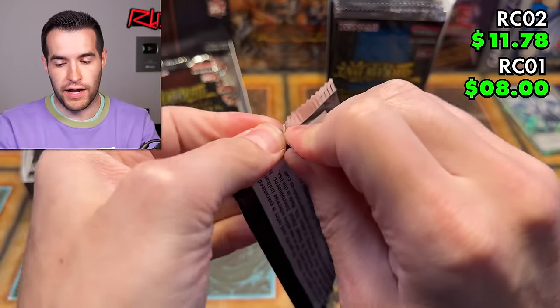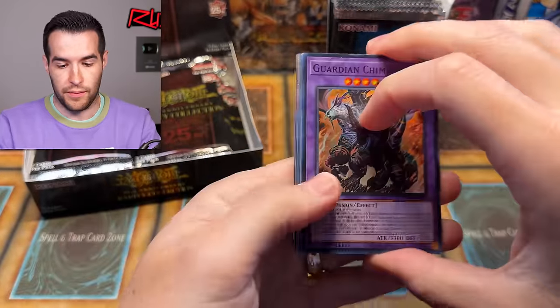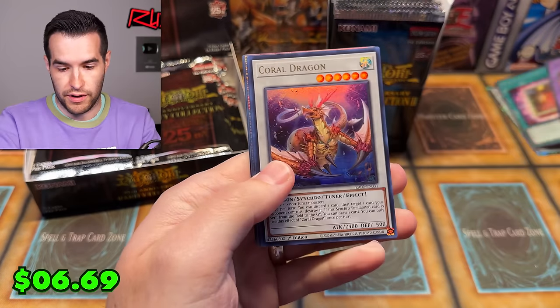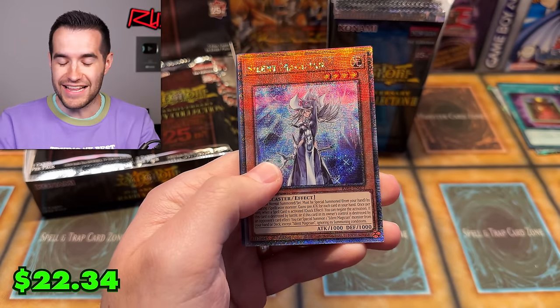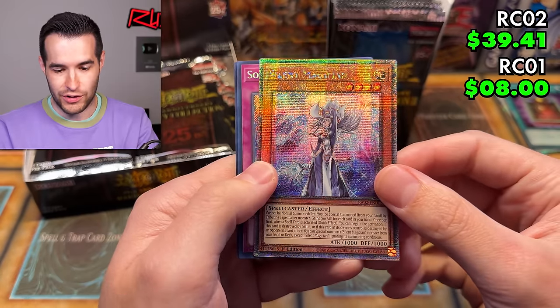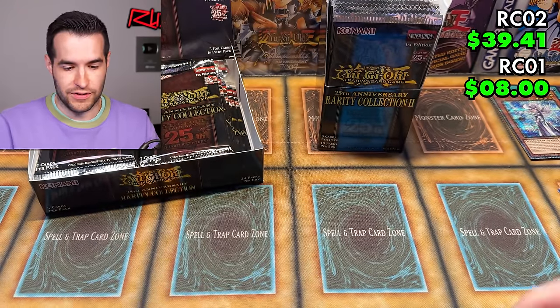Next pack, Rarity Collection 2. So far we've already gotten a Platinum Secret Rare, a Prismatic Ultimate, a Prismatic Collector Rare, a bunch of different stuff. We might have gotten a QCR right here — there's a Prismatic Collector Rare. Coral Dragon, Twin Twisters, Pot of Duality. And oh — Silent Magician, Rhyme Style is going to be interested in this one for sure. The Silent Magician Quarter Century Rare. That is beautiful — a cool looking card. Off to an awesome start with Rarity Collection 2.